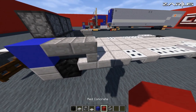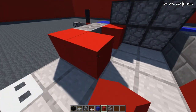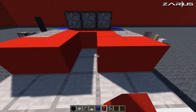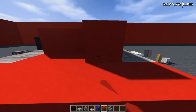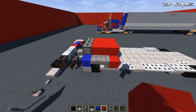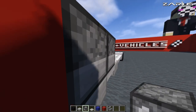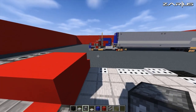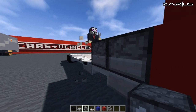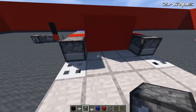From this point, behind the actual stairs, we're going to place a red block. Inside here, we're going to come up to the red and fill it all in up to the top of the dispensers. Then we're going to grab our dispenser and place that around, facing it in towards the actual red block, and then we'll come out again with the red.